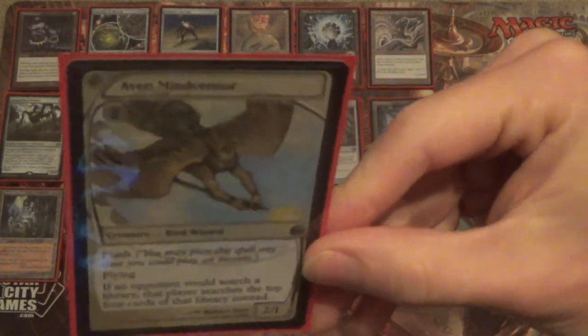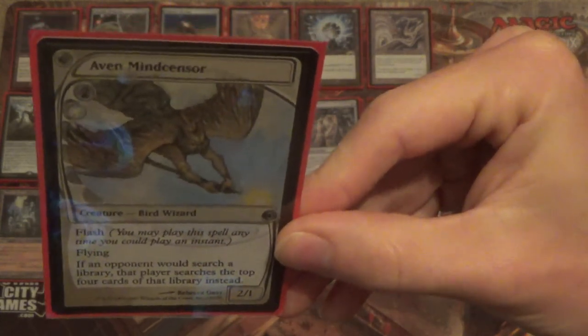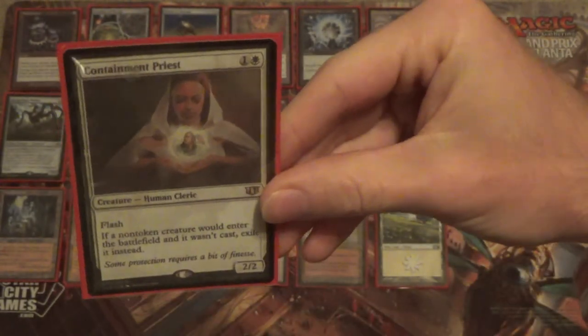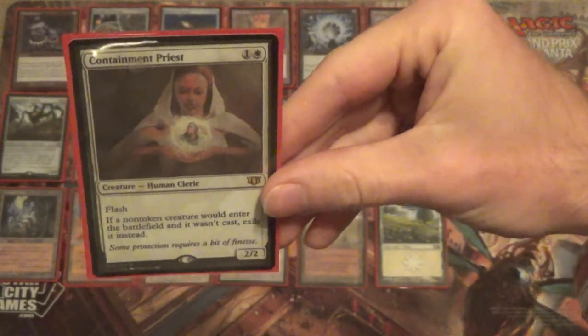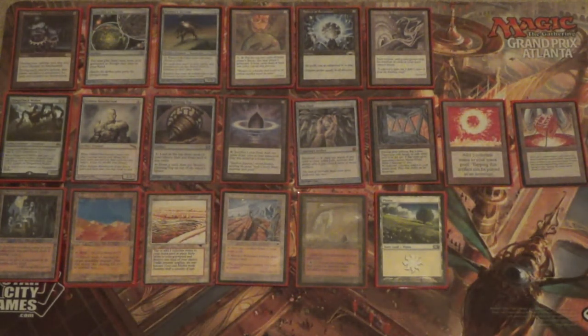We run Aven Mindcensor to fight decks that do a lot of searching — just anything with a Fetchland, really, but particularly Tutor-heavy decks running Beseech the Queen or Diabolic Intent. And then Containment Priest, because it fights Reanimator, Through the Breach, and any other way to cheat a card into play. Otherwise, those slots would be Static Orb — a three-mana artifact where each player can only untap two permanents during their untap step. We don't tap a lot of permanents, so that hurts creature-heavy decks much more than it does us. We'd be bringing it in against decks we know would be hurt by it far more than us.